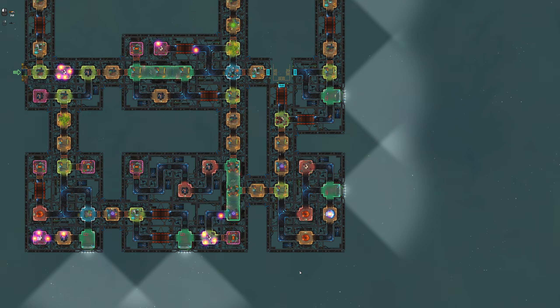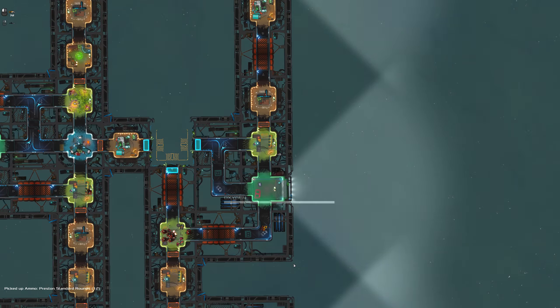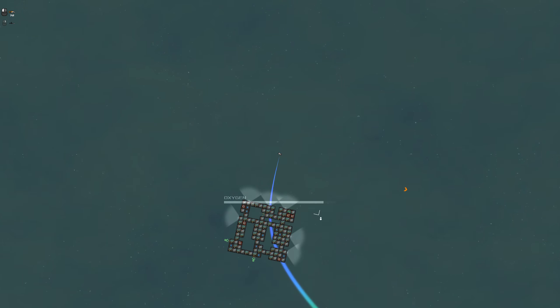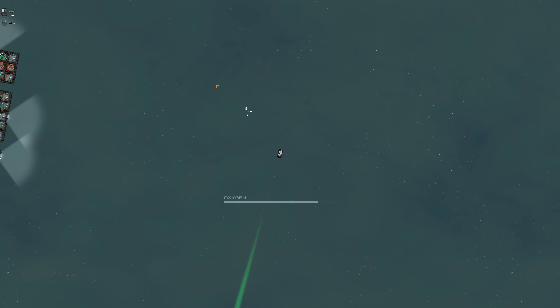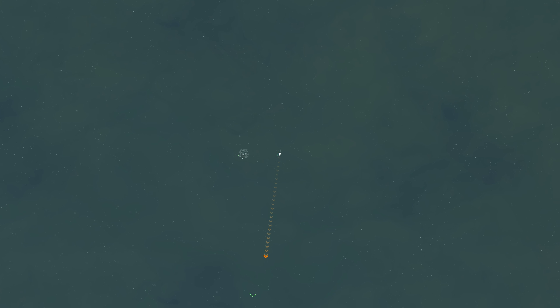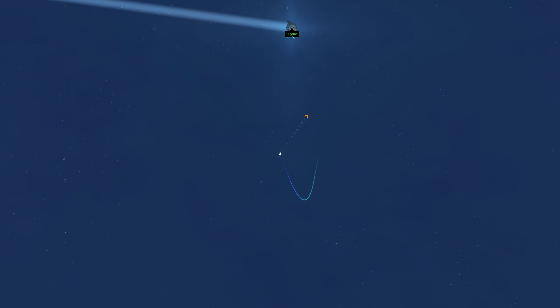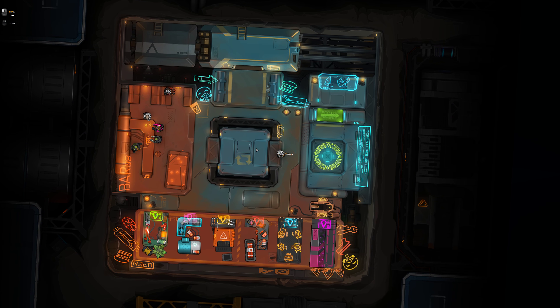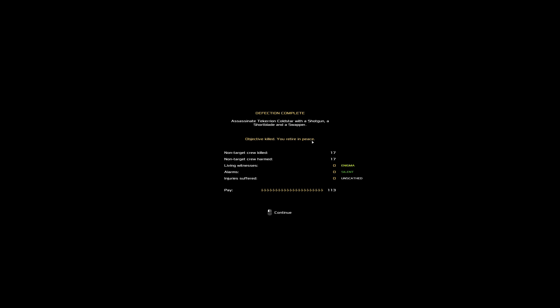We just need to get back to our ship, so let's just pop out and remote our pod, then head home. That worked way better than I anticipated — significantly better than I had any right to expect. Objective killed — you retire in peace. Enigma silent and unscathed — no one saw me and lived.